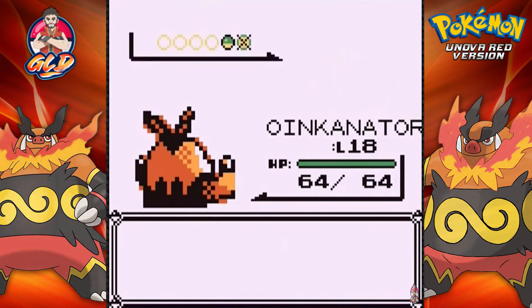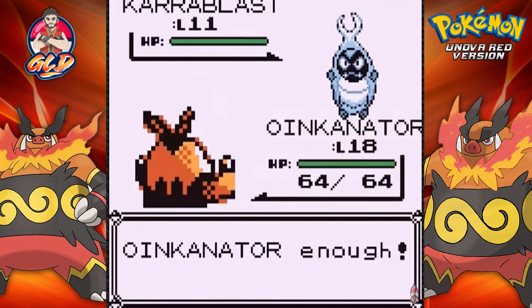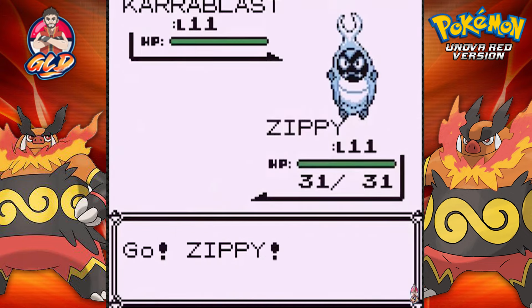Here we are going up against a Bug Trainer. We have a Venipede at level 11. Here we have the Man of the Myth Legend Oinkinator doing his thing with an Ember attack.